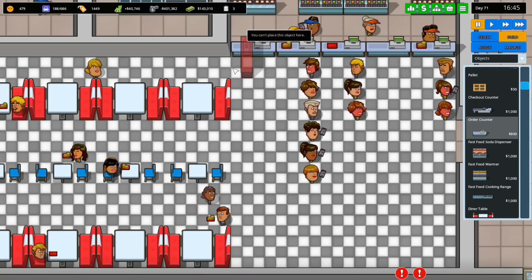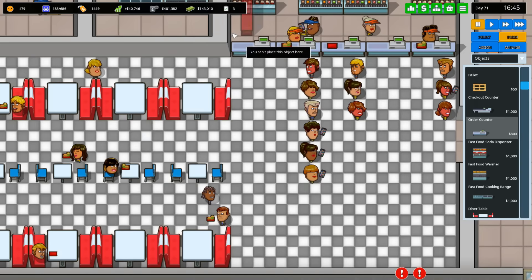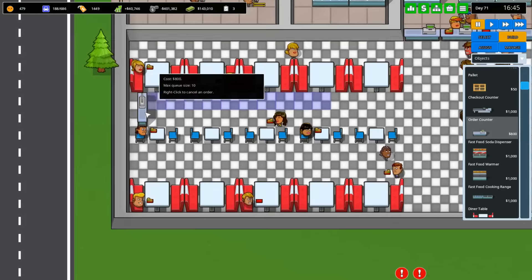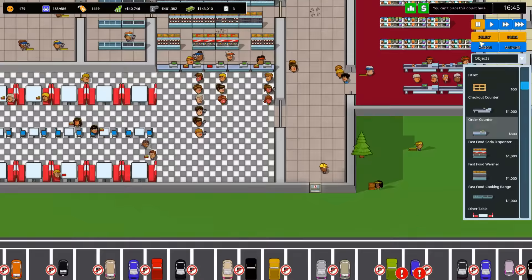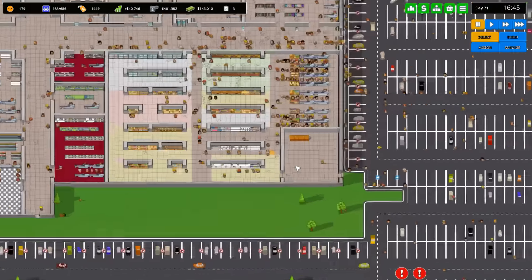We can rotate it both ways, top and bottom — this is so good! Same thing with order counters. We can do it like this, have bunches of queues, queues on queues. This is gonna allow us to do a lot more cool things with our store.